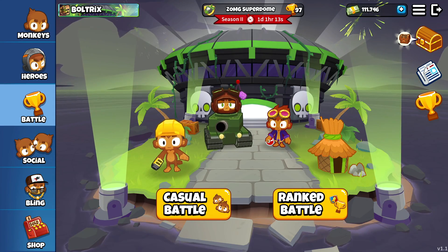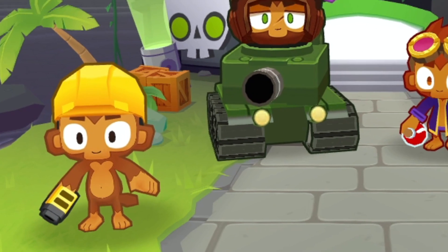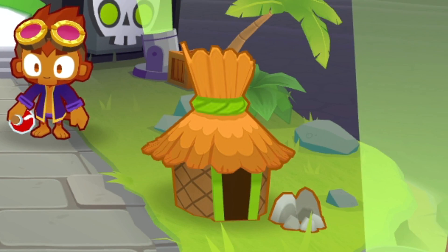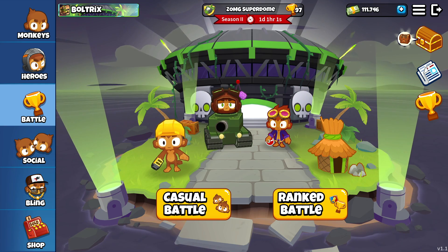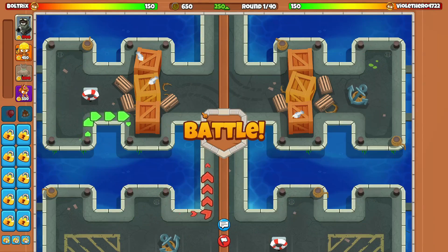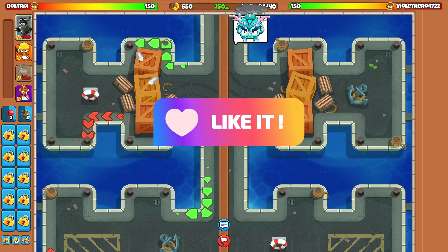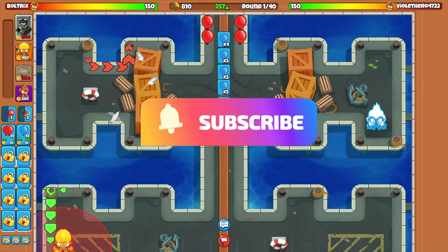In today's video we're going to be god boosting Captain Churchill by using the ultra boost on the engineer, the permanent brew on the alchemist, and then finally the homeland defense on the villager. This is going to be one insanely OP Captain Churchill. We're going against Volley Hero 4722 on the map Docks and I'm using Captain Churchill, NG Village, and Alchemist.